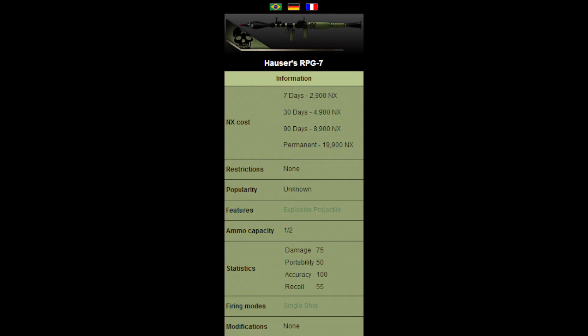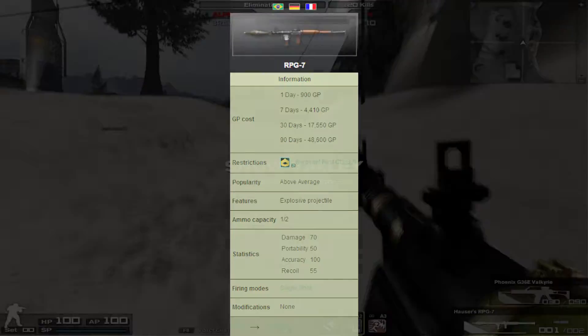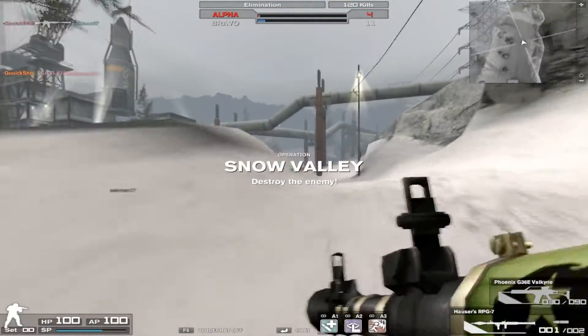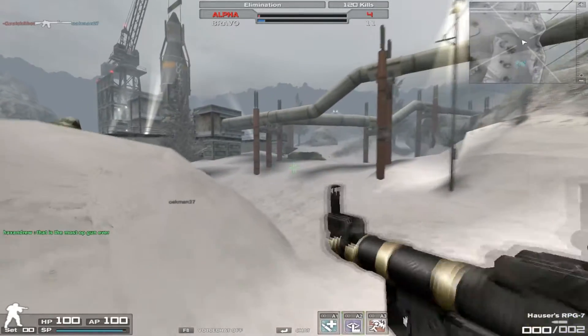Hey guys, what's up? Shadowlands back for another review. Today I wanted to do the Houser RPG-7, one of the latest set items to get released. We finally have a Houser weapon — we have a couple actually. This RPG-7 is available permanently for 20k in X, which is really cool.